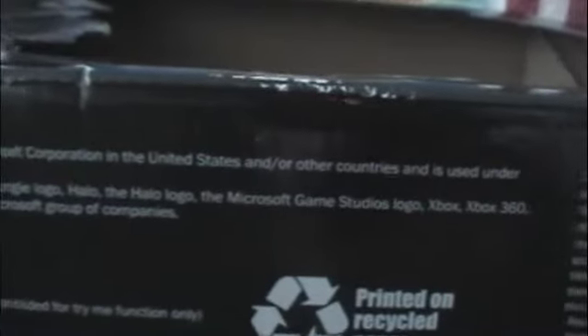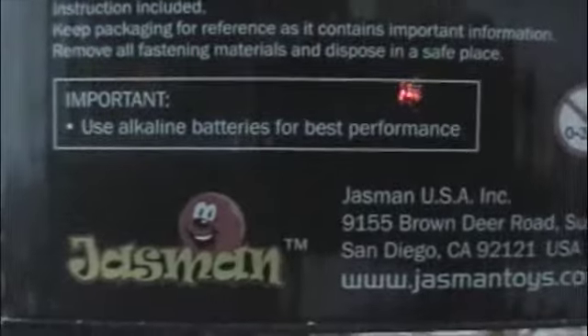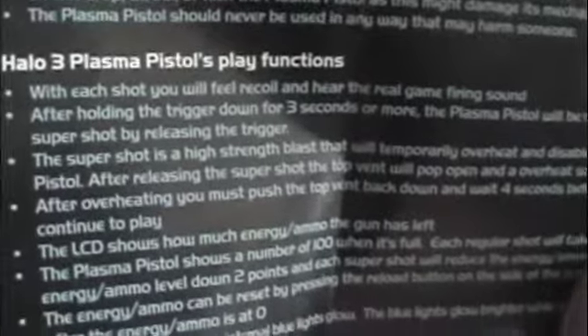Right now we're looking at the box, courtesy of Microsoft, printed on recycled paper, which is good. It functions on three AA batteries, courtesy of Jasmine USA Incorporated. Some quick things: no melee, should not be using it to hurt people, watch out for frequency signals. All the basics.